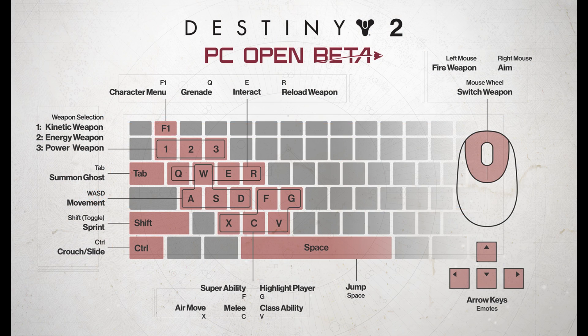Let me discuss my key bindings and my philosophy on them. First, let's look at the default key bindings from Bungie — here's a screenshot from the open beta. We see the usual WASD keys for movement, along with the grenade, interact, and reload weapon keys. If I had kept the default interact key, which is E, it would be much more difficult to strafe right while attempting to revive or activate a heavy weapon panel. It's still possible, but my fingers would have to quickly reshuffle and it would be much harder.